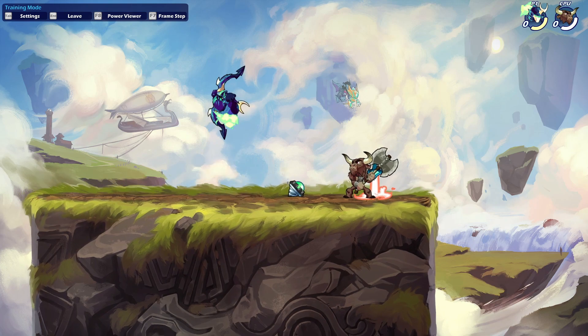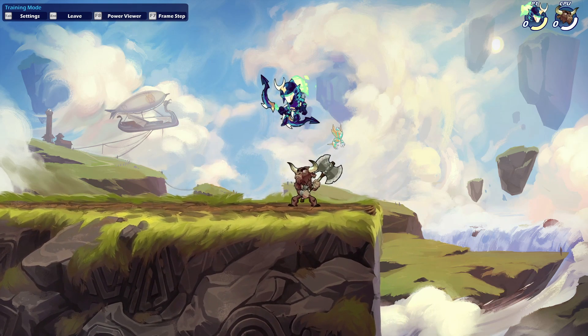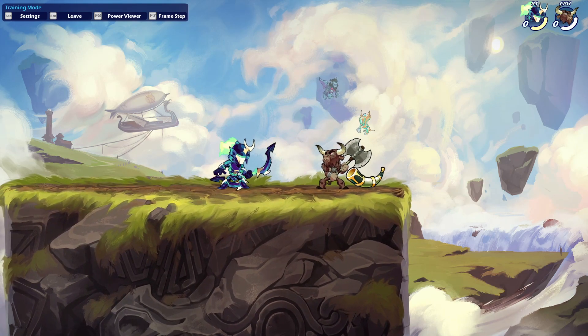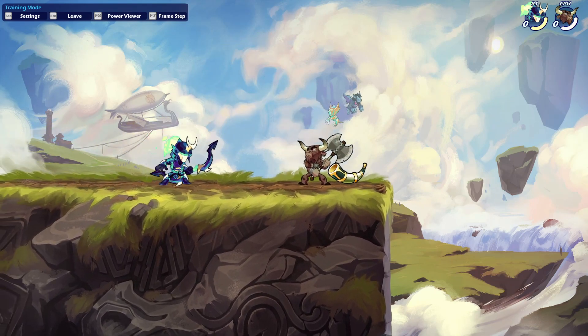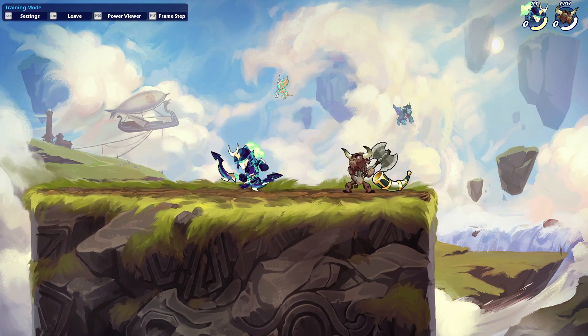Just because they're passive doesn't mean they always run away. There are also players who spot dodge a lot. You'll notice this when you dash towards them and they just spot dodge because they're scared you're going to attack right away. If they spot dodge, now you have a free combo — you can punish them. It's hard to capitalize on that instinctively, but it's a real opportunity.